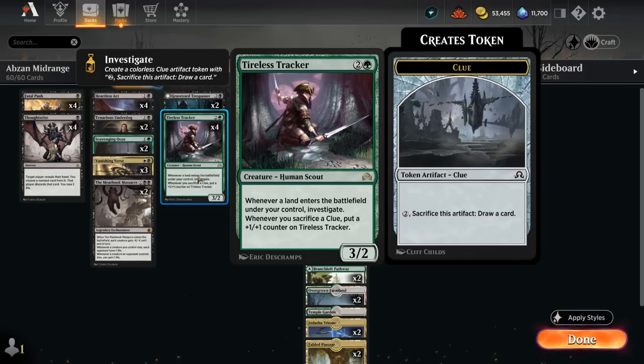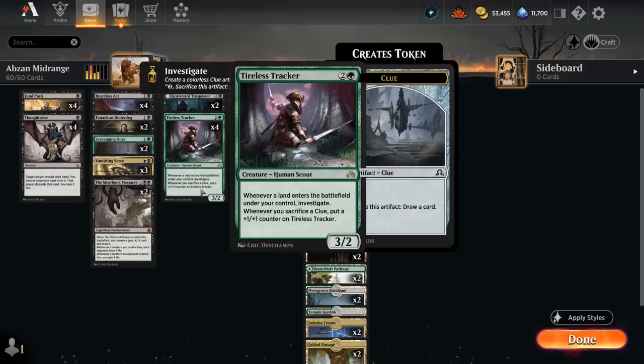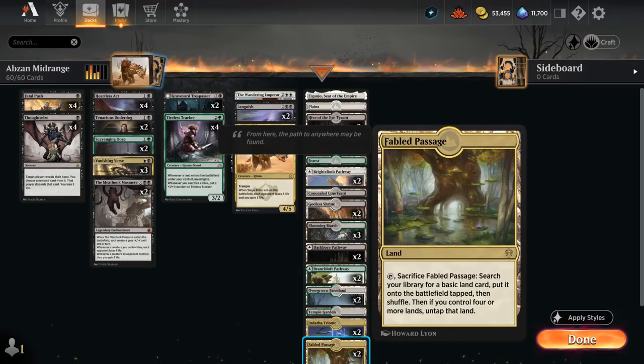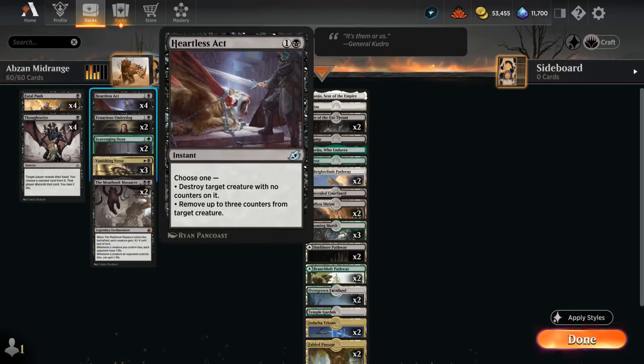Looking through the rest of our deck, we've got a ton of spot removal. At 1 mana, a full set of Fatal Push, and we can even enable revolt nicely thanks to the Clue tokens from Tireless Tracker, as well as Fabled Passage, which also synergizes nicely with Tracker, being able to make several Clue tokens at once. At 2 mana we've got more removal with a full set of Heartless Act.